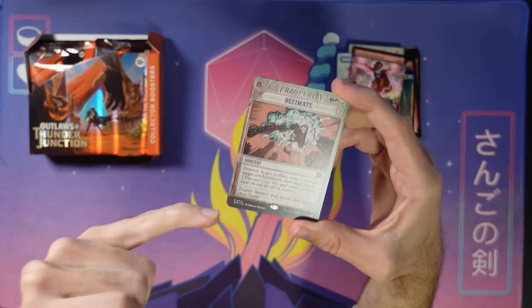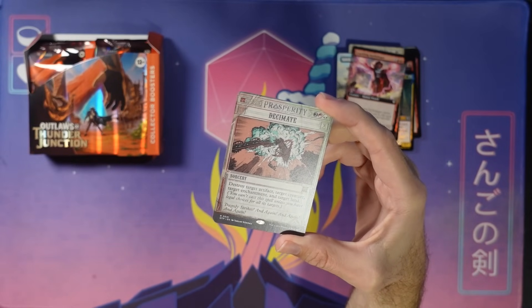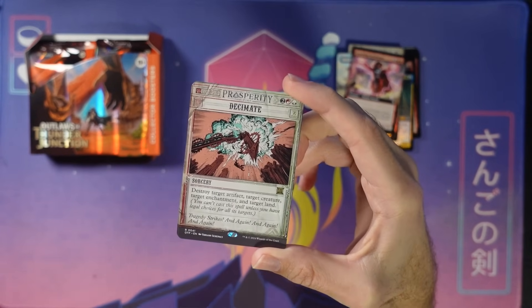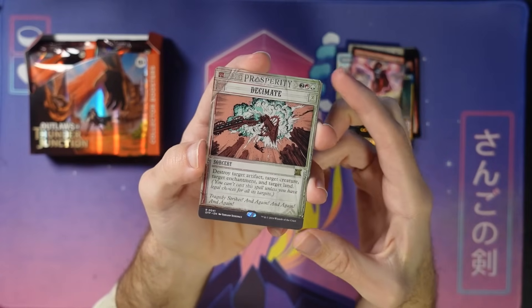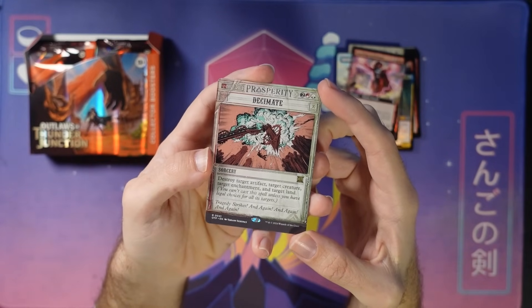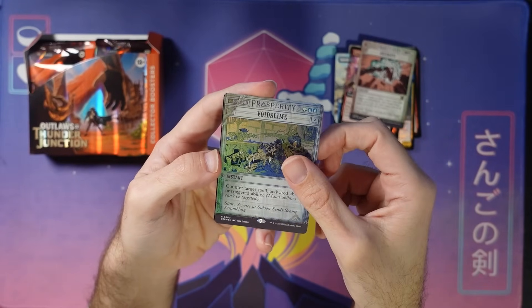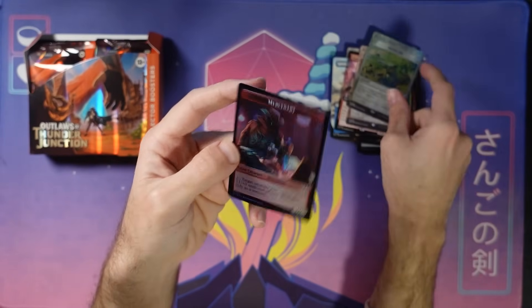Here's a Decimate. I'm responsible for pitching that we do reminder text starting in MKM. I'm so glad that we did, because you need a target for all of Decimate's things — you can't cast it without all these things on the battlefield. So I'm glad we got the reminder text on there. Foil Void Slam — very cool. And then this Mercenary slash Human Rogue at the back.